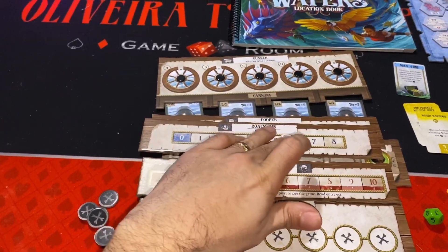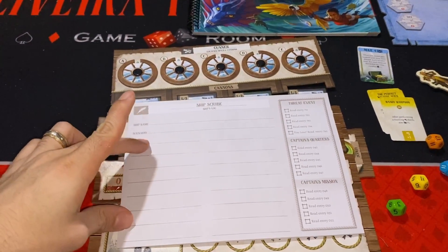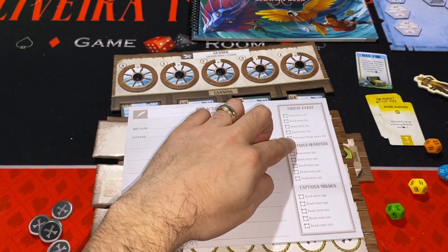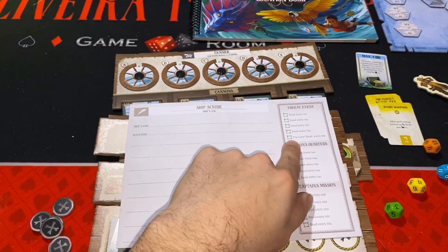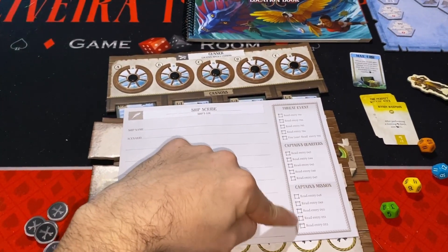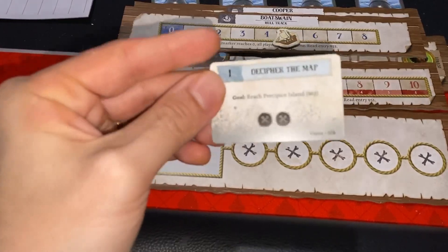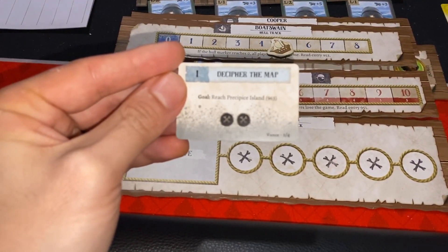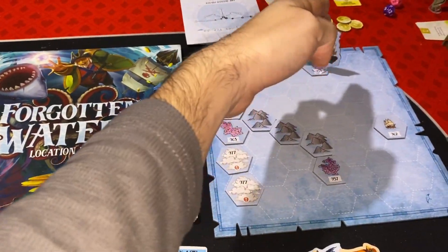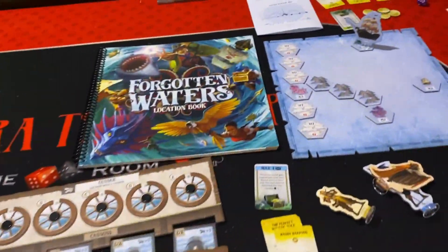Another player handles the ship log — recording the ship's name, the scenario, and things the story asks you to write. The threat track has entries you fill out each time threat reaches a threshold; reading the last entry means you've lost. Captain missions are also logged here. The current objective when you start the first scenario is to decipher the map by reaching Principal Island at location 963.